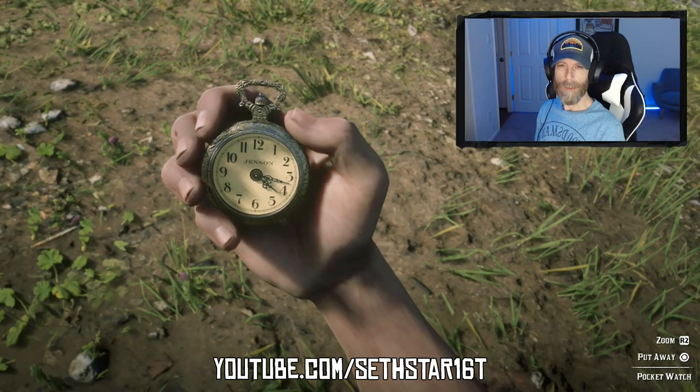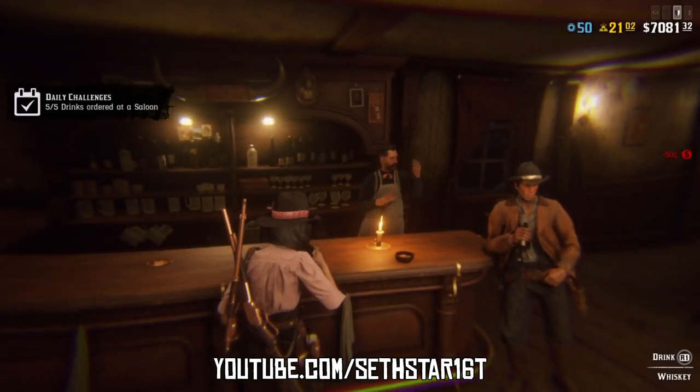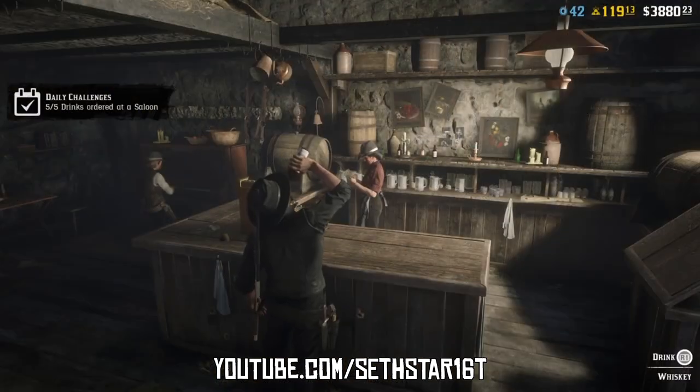60 Second Red Dead Online Daily Challenge Guide for October 7th, 2019. Number 1: Drinks ordered at a saloon. Hit up any of the saloons and order 5 drinks. Might as well hit the one in Van Horn if that's the area we're working today.